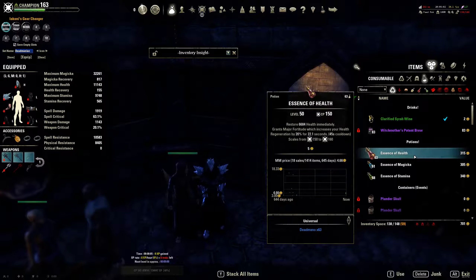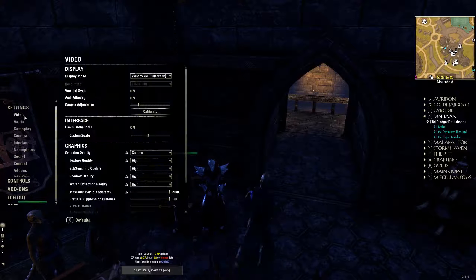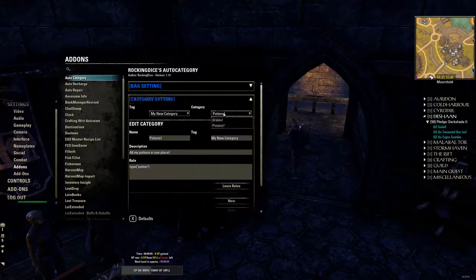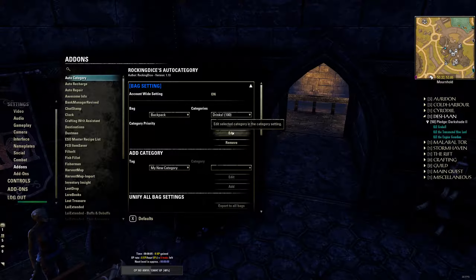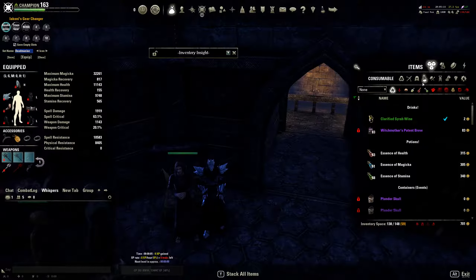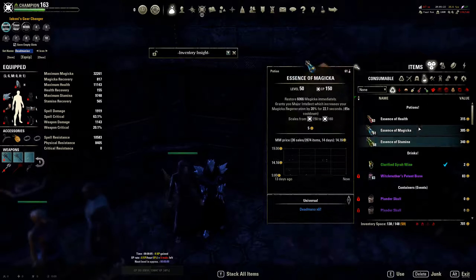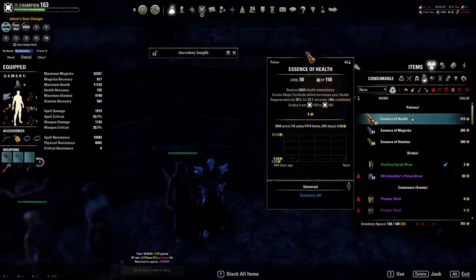Now if you wanted Drinks to appear below Potions, you'll just set the priority lower. So we'll go to Settings, Add-ons, Bag Settings, go to Drinks, and set the priority to, for example, 99. That would set it directly under Potions, just like that. So it's extremely powerful as you can imagine.